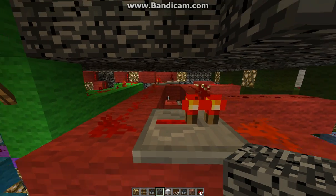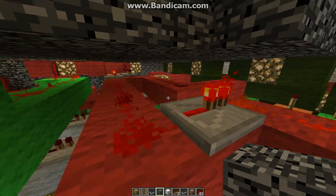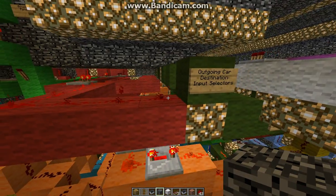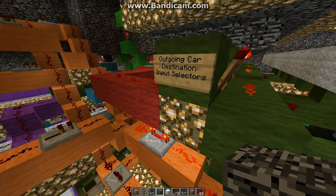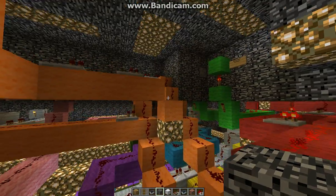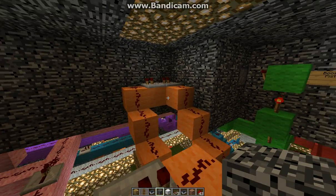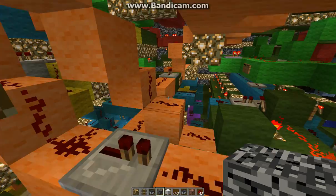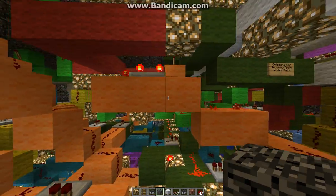So these red wires here — this is your input destination. These are the toggle switches that you basically have to manually adjust in order to enter the address. And then they go through these gates, which is your outgoing car destination input selector. The gates are triggered by either the southbound or northbound selection up here. They actually get into an OR gate right there, which combines them, so either direction will trigger those gates.